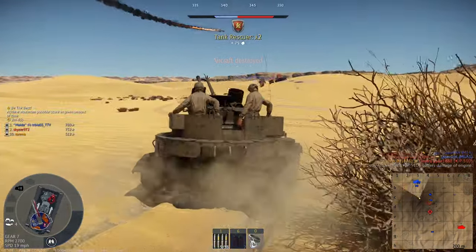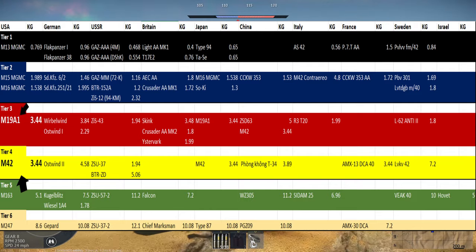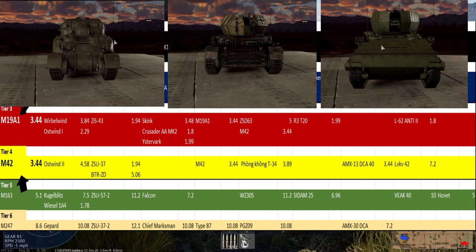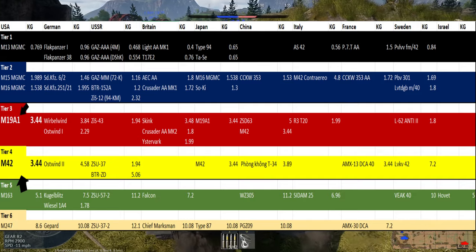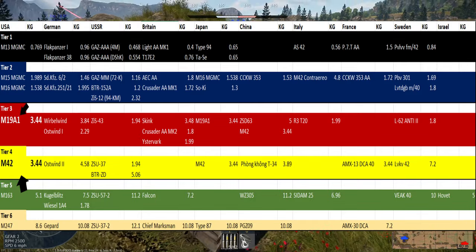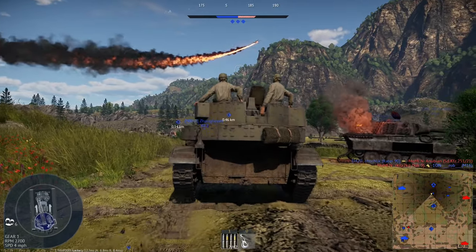If we look at the one-second burst mass for these vehicles, we can see that the M19A1 is competitive at its tier, only beaten out by the new Skink, the German Verbalwind, and the Chinese ZSD63. However, by the time you reach the M42, this is no longer the case, with the M42 being beaten out or equal to all other SPAA vehicles with the exception of the ZSU-37, making this one of the worst SPAA to use at its tier.